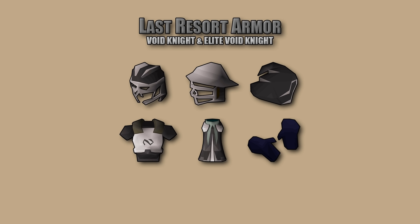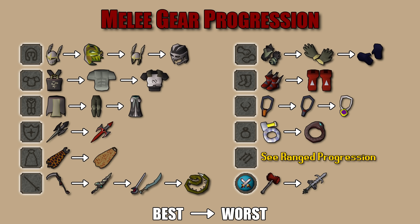Anything less than void — like rune armor — absolutely do not bring that to Chambers of Xeric. Elite Void requires diaries, but it only takes time and dedication. If void is all you can afford, regular void will work but you will suffer a DPS decrease, so go get Elite Void. Moving into gear progressions, starting with melee: left to right is best to worst respectively. The Avernic Defender is a nice purchase for your offhand slot, but you cannot sell it back once made — it is consumed. Stick with Dragon Defender if you're not ready to spend.